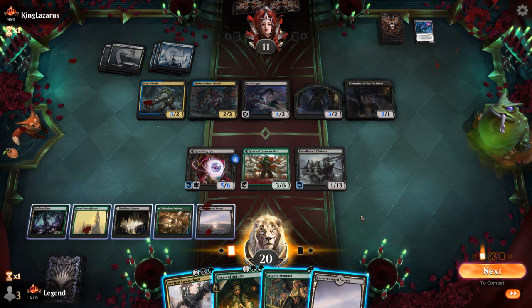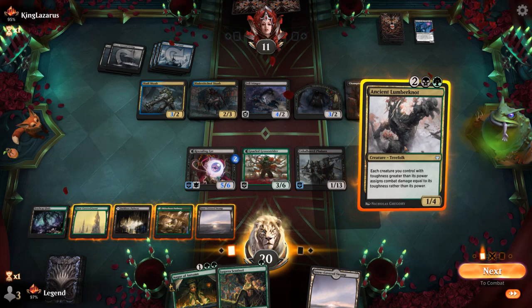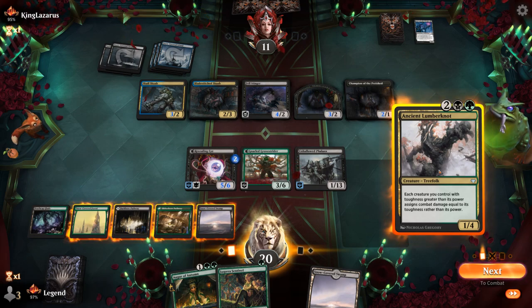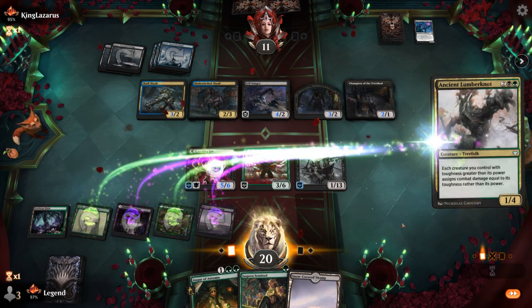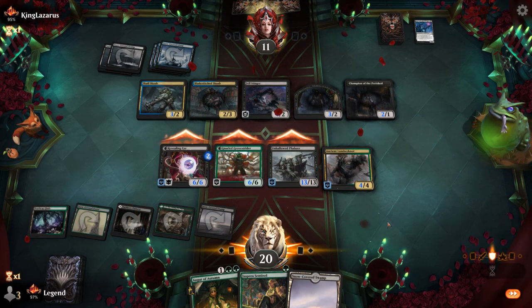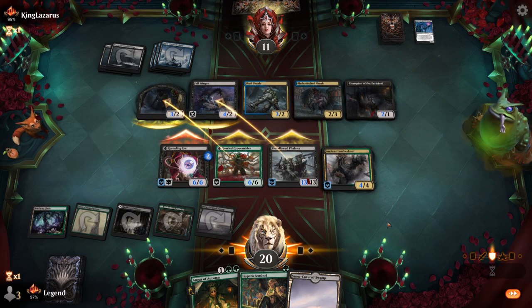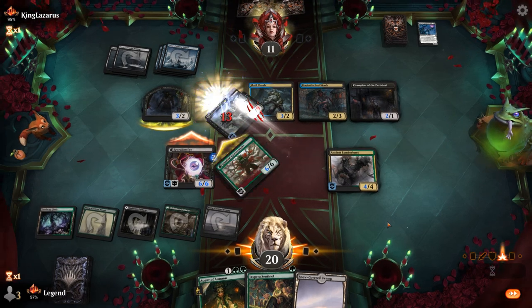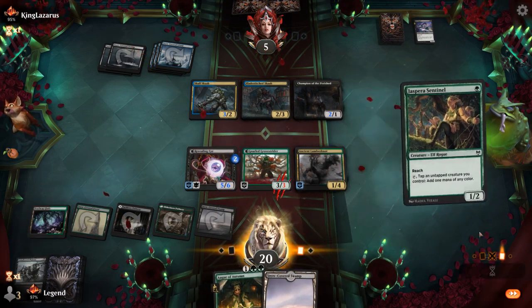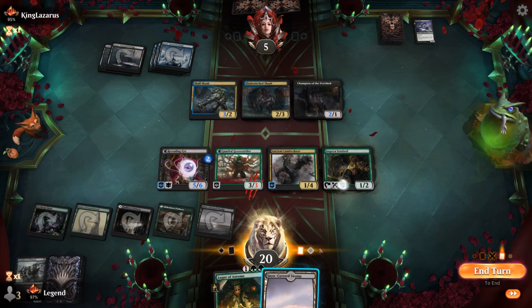I think it's time for Lumbernaut, plus Sentinel. The opponent's gonna trade Felstinger for Phalanx. They could double block one of my creatures with a couple of 3/2s — that's okay. Hopefully Augur of Autumn can pull us ahead to finish off our opponent. They're at 5, so if at any point we find something like the Catapult Captain, we can burn them out with it.